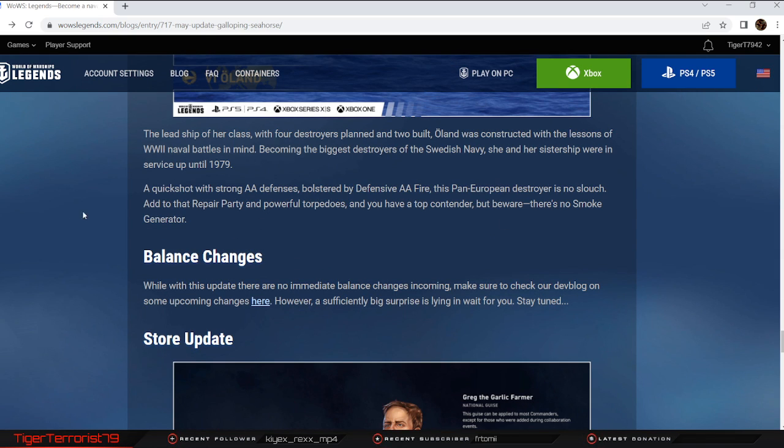Balance changes — these are the ones I covered in a previous video: bringing SAP to Italian premium cruisers for testing, moving Weimar up to tier 7, buffing Azuma, and a couple of others. I'll link that video in the description for a more in-depth look. There's also a note that a sufficiently big surprise is lying in wait for us, so stay tuned — hopefully that gets announced soon.